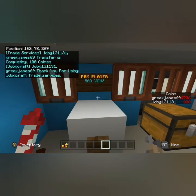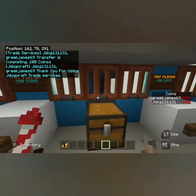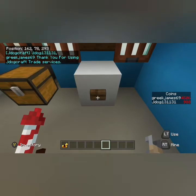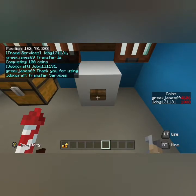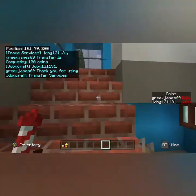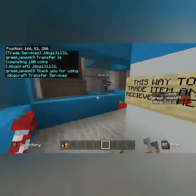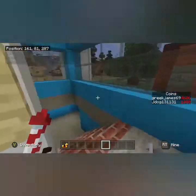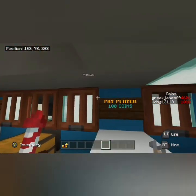It says 'Trade Services J-Dog transfer completing' — it was supposed to say 500 coins, that's my mistake. 'Thank you for using J-Dog Craft Trade Services' and it transfers the money over. Same with 100 over there — as you can see, mine goes down, his goes up. He's stood in the waiting area and he has received his money, he's happy, and we have our item.